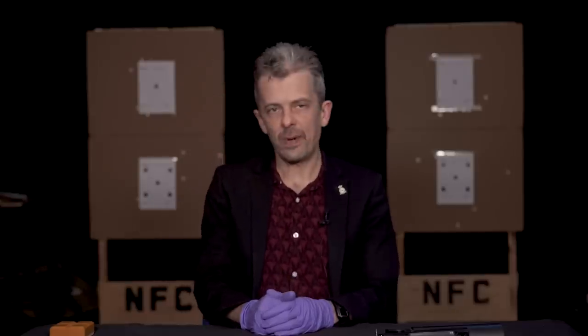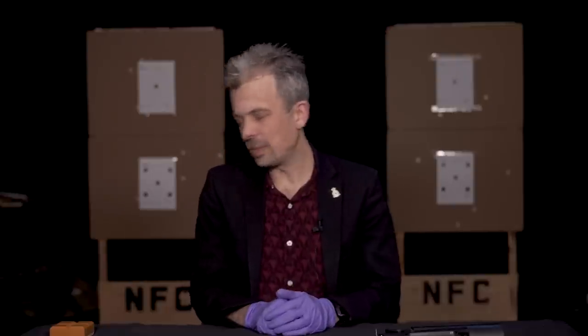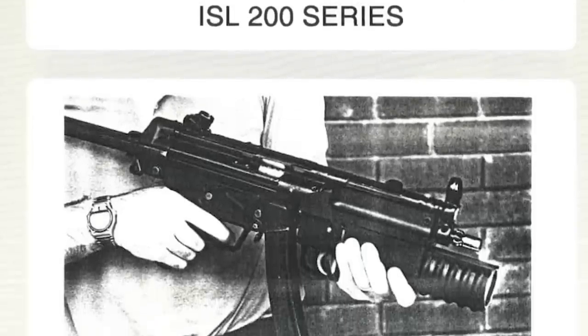Then the ISL-203 — despite the similarity to the M203 — is the standalone 40 millimetre launcher with its own telescoping butt and pistol grip. There's a 204, which is the 37mm version of that.